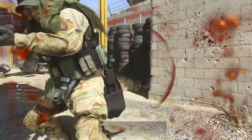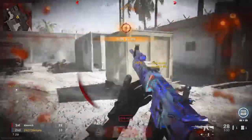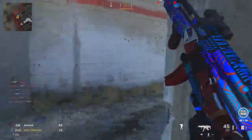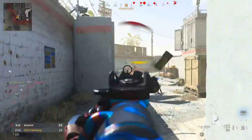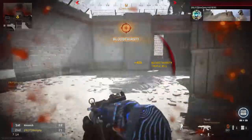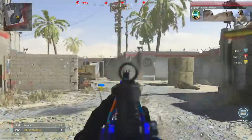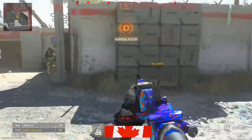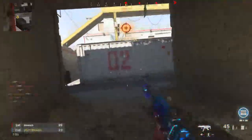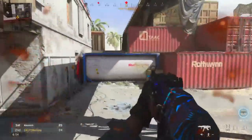Slide cancelling is a good movement technique to practice here as well. Keep entering map fights with the fight in front of you, and always keep moving.